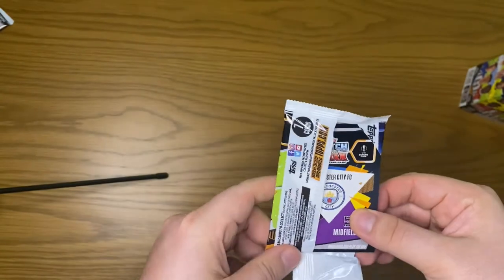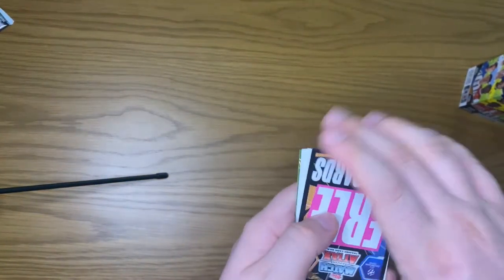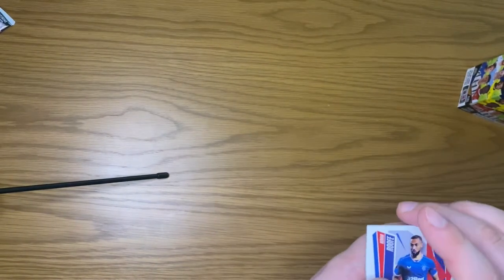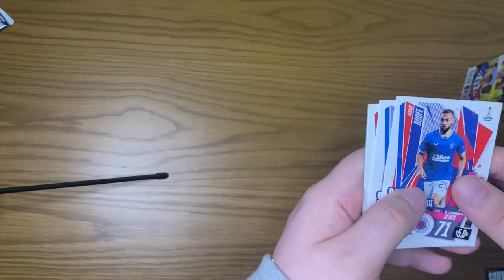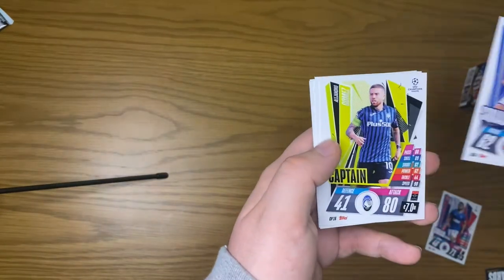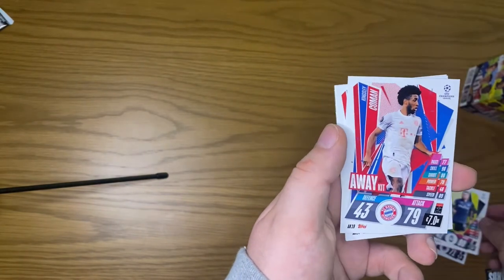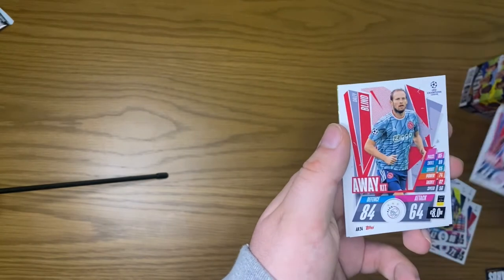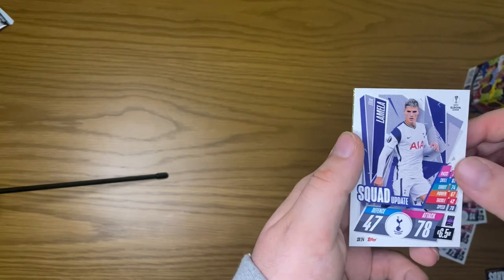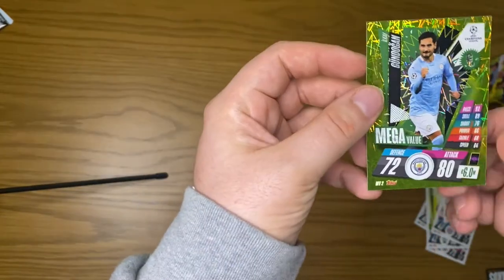I think the design of these is great. I feel like there's so much variation as well, which gives you a really good chance to hit maybe one or two variations of different players — quite exciting. We get a Kluivert, a squad update, captain Gomez, Kingsley Coman away kit, Daley Blind away kit, Lamela squad update, and a Gundogan mega value.